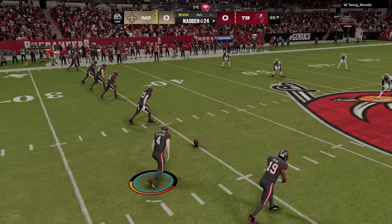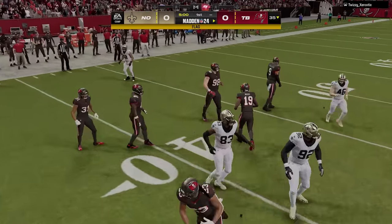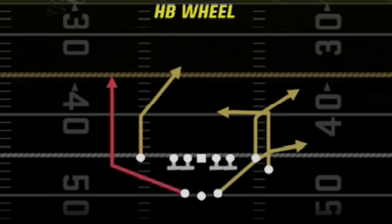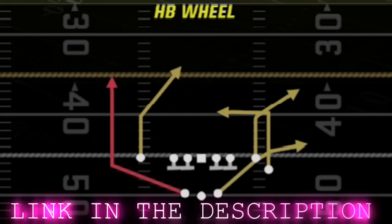My opponent is overly aggressive which usually backfires as I drive inside his territory. On offense, I've been waiting to make a video about using just one play all game — the halfback wheel out of the gun split close, which is one of the hardest plays to stop in Madden 24. I'm going to almost exclusively use this play on offense today. I've also made more videos about this offense including a gameplay last week and a full practice mode breakdown, with links in the description and on-screen pops at the end.